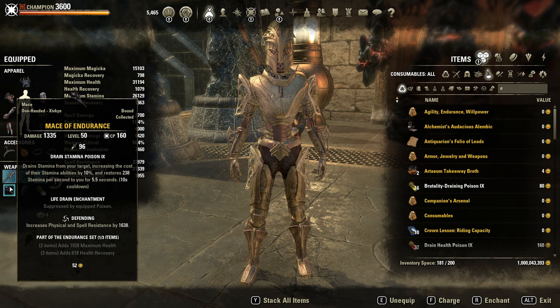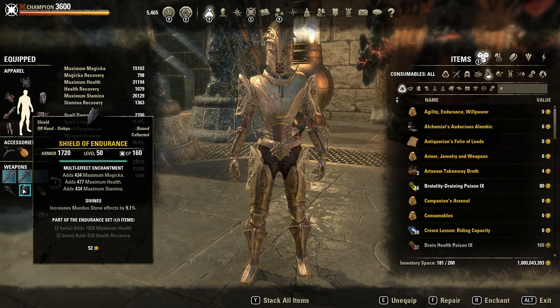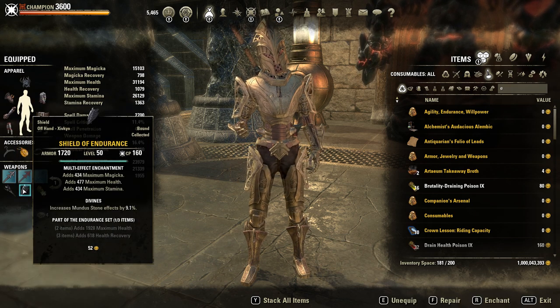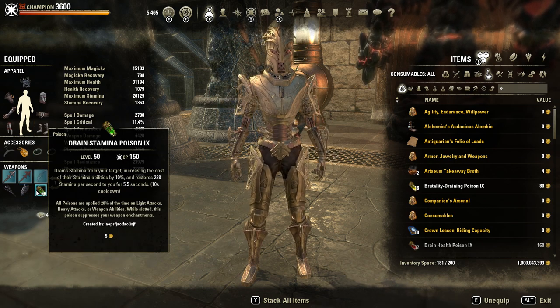On the back bar, an Endurance Maul in defending and an Endurance Shield in sturdy. He used Increased Stamina Cost poisons here. You can also use Stamina Drain poisons — they are powerful too.